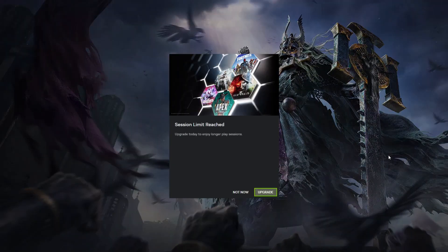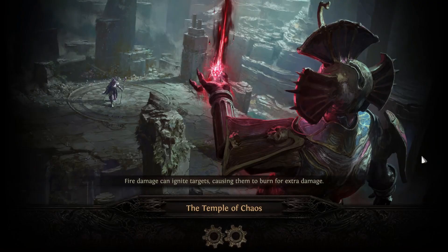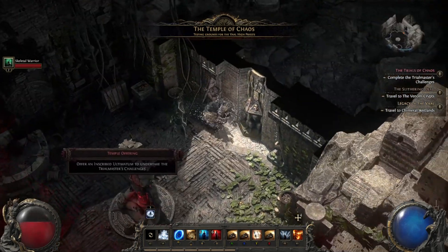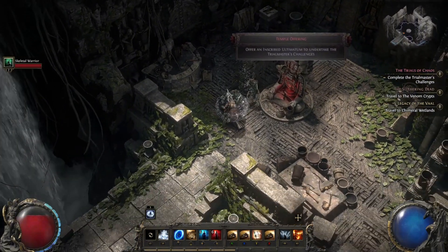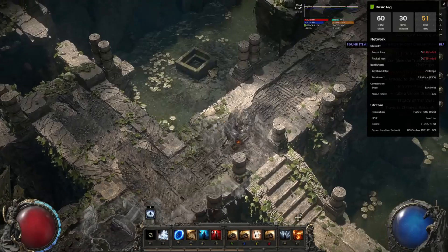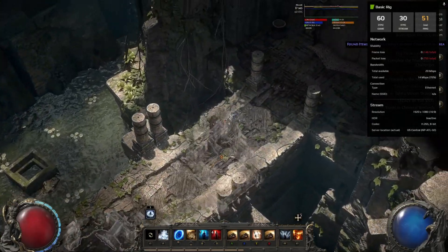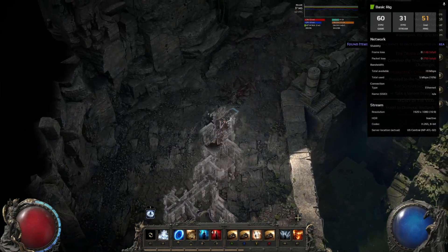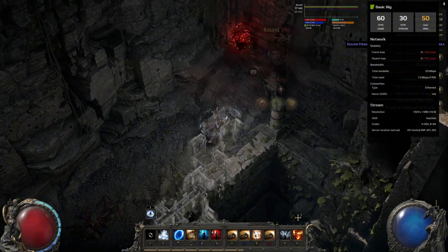This is a scenario you could definitely run into — you're doing a Trial of Chaos and you run out of time when you actually need a full hour or want to take some breaks. We logged back in after about a 30-minute queue, and we are officially put out of the trial. Fortunately, I don't think there's anything in the game that requires over an hour. If you want to do the Trial of Chaos, you're going to have to get it done basically within one hour.